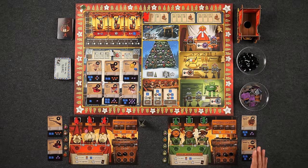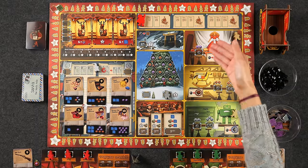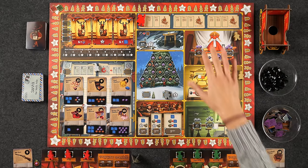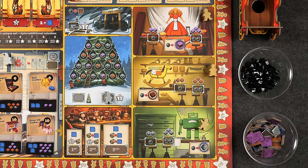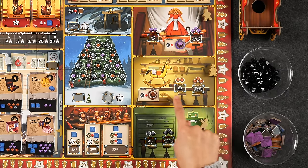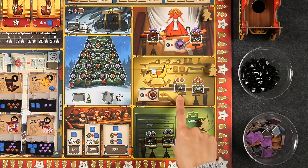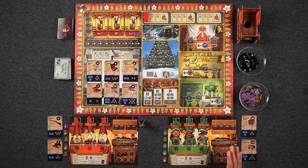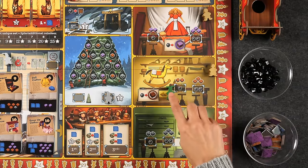In order to build toys you'll need a certain combination of materials. The right-hand side of the North Pole is home to the three different material workshops: fabric, wood, and metal. All three regions work the exact same way. Each shop has two different places where you can place an elf. There are two different sizes for worker placement spots — the smaller rectangular box holds only one elf, while the larger rectangle can hold as many elves as needed. In these workshops, one spot costs one coal and the other costs two coal. Coal is the currency of the game; we'll start with different amounts depending on player turn order, stored in your coal cart. Depending on which spot you go to, you'll get either two or three of that material type.